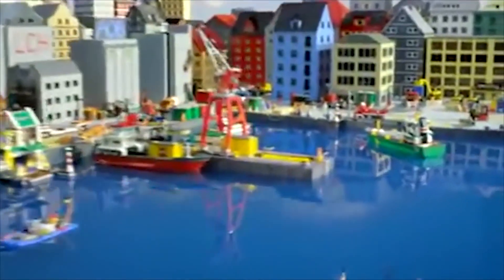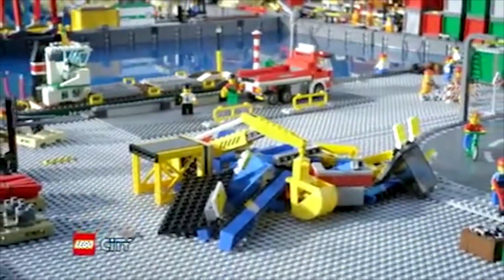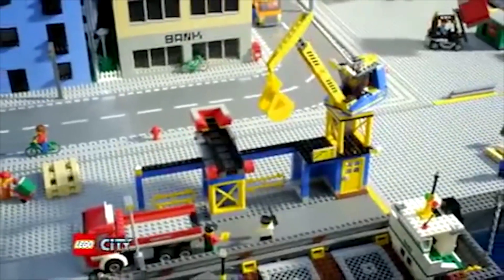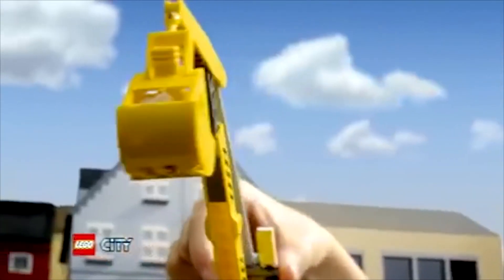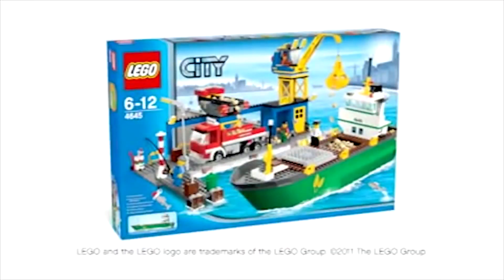In Lego City, the great cargo ship is sailing in to make a delivery at the harbour. Use the crane. Build the crane, pick up the cargo, drop it onto the conveyor, fill up the truck, and drive off to the city. The new Lego City Harbour.